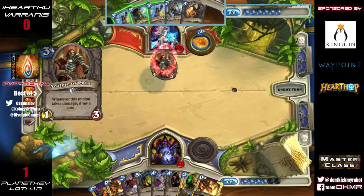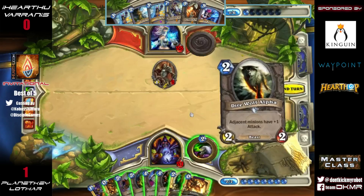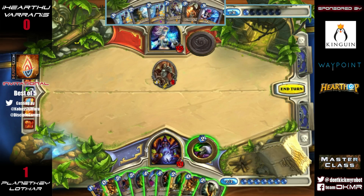The Ice Barrier he set up a few turns ago has not yet been popped. The Acolyte of Pain is one of those cards that really helps you draw into your Ice Barriers, Ice Blocks, and Frost Novas — your ways to stay alive — so that when you get to your 9 and 10 mana turns and do your huge Alexstrasza plays, you're safe to do so without fear of dying to a charger or Soul Fire.